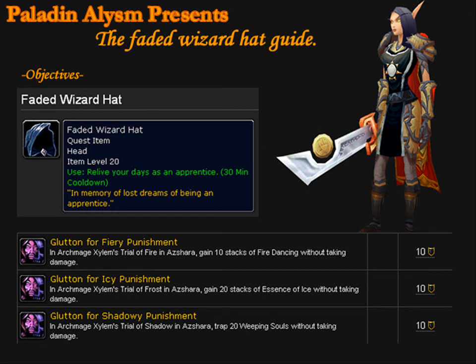Hello everyone, Paladin Elysum here, and today we are going to look at the Faded Wizard Hat Guide. This guide will get you an item called the Faded Wizard Hat, and it will also get you three achievements: the Glutton for Fiery Punishment, the Glutton for Icy Punishment, and the Glutton for Shadowy Punishment.